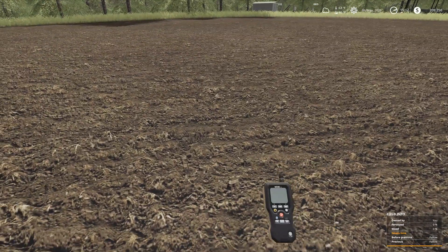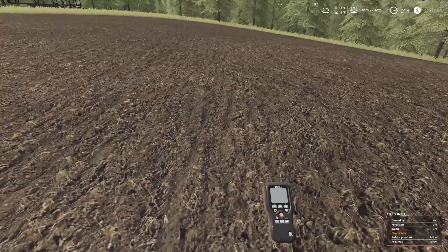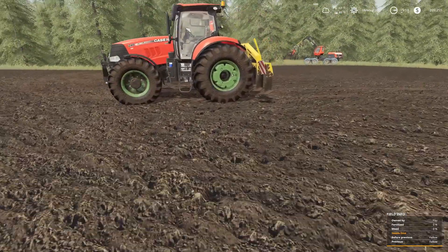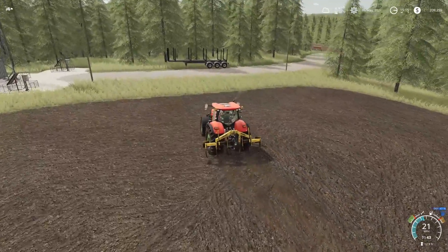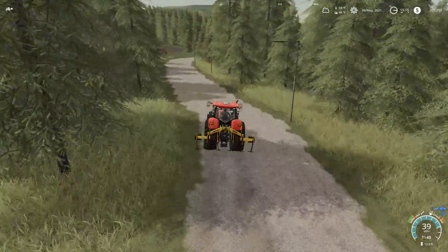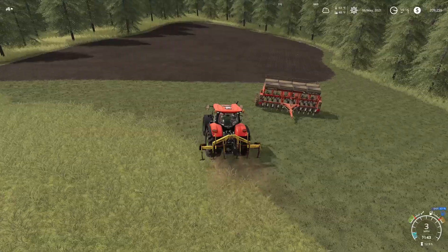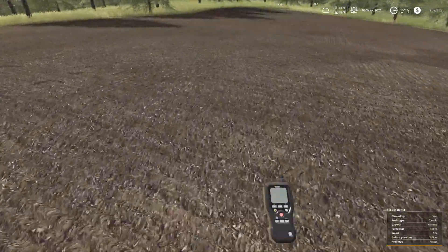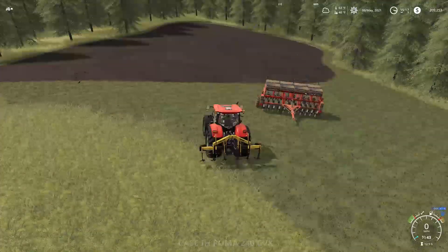The new field shows zero percent fertilization — but I plowed the other fields and they gave me a fertilization stage. Checking the other fields with the sensor shows 100% fertilization — so it must have given a fertilization stage when I plowed them. I'm not sure why this new field is at zero. I'll just go ahead and fertilize it.